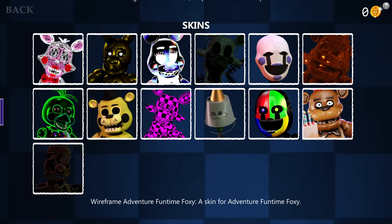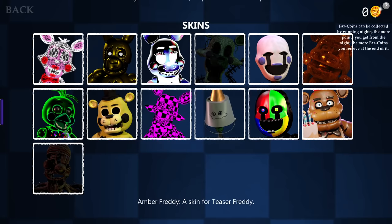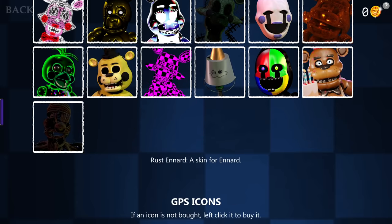There's a wide variety of characters: wireframe, adventure, funtime foxy, musical springtrap, rainbow, blacklight toy bonnie, dust mangle, gray puppet, and the list goes on. The one I mostly want to purchase is Rust Ennard. It'll cost us a thousand FazCoins. FazCoins are collected by winning nights — the more points you get from the night, the more FazCoins you receive at the end.